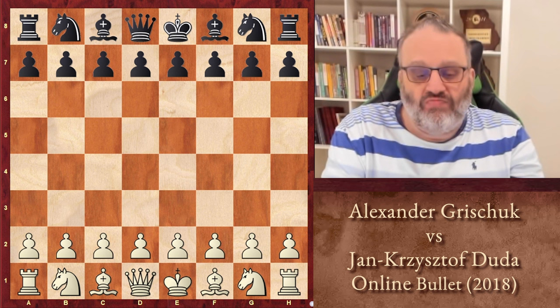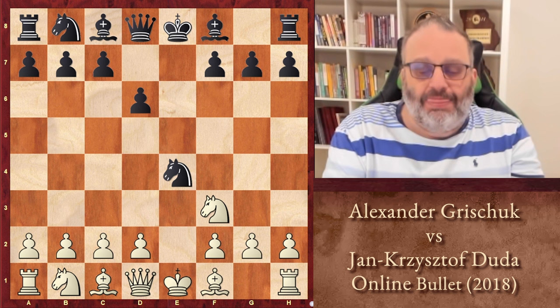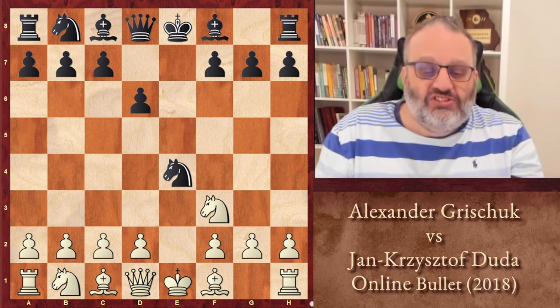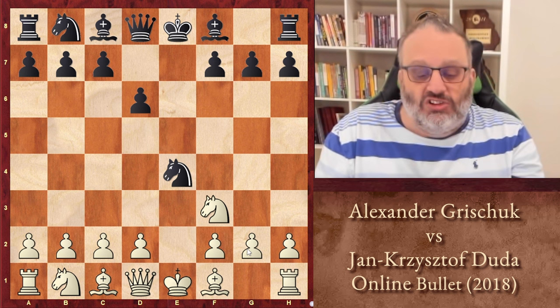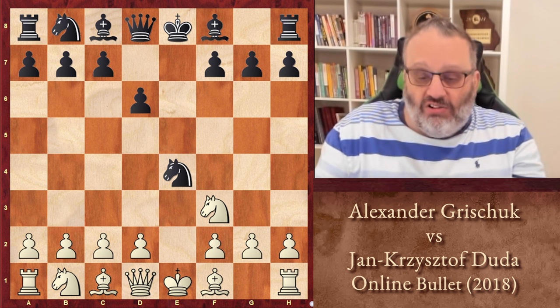So they played a Petrov, just totally normal mainline. What's funny is before the year 2000, like 90% of players with White played D4 here. And then in the last 15 years, everybody plays Knight C3 now. The most famous Knight C3 game is a game that Zapata beat Anand in six moves — that sort of started off Knight C3. Anyway, Grishuk played the old mainline D4.